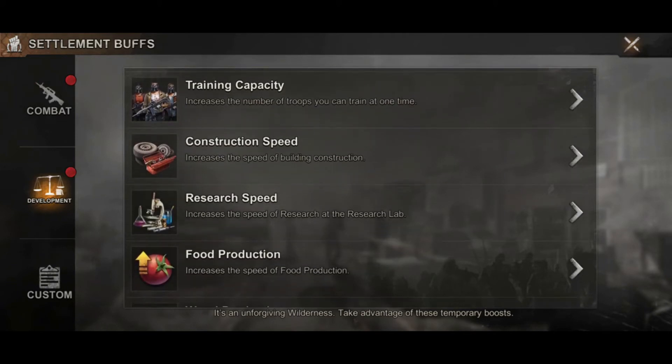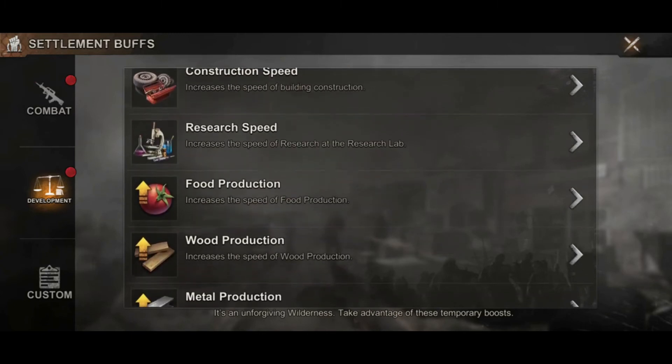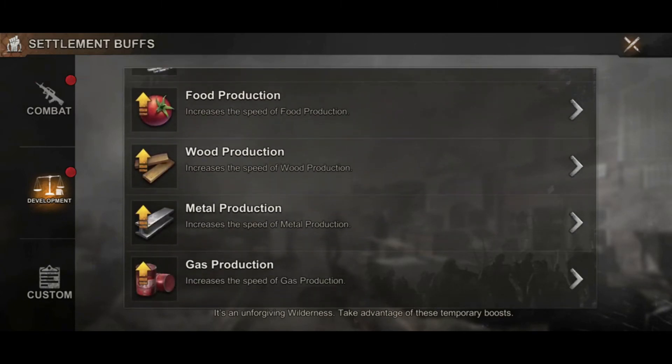Use these buffs together with Survival of the Fittest and other events. The economy research in the research lab isn't really necessary — you don't really need to grind hard for resources in this game. Unlike other games where it's very difficult to get resources, here it's not that bad.